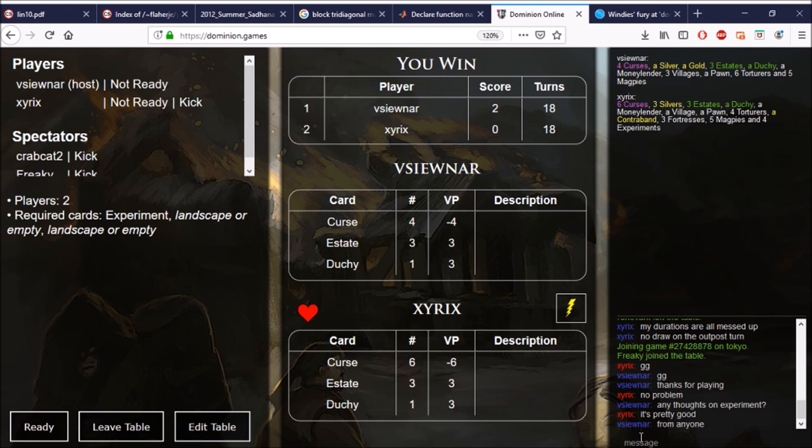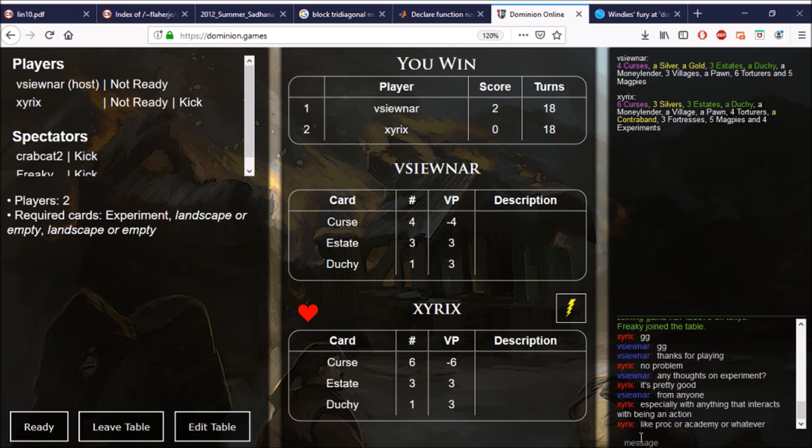In time Experiment is pretty good. He did buy it quite a lot, so did I, especially with anything that interacts with being an action — we saw Quarry before. Academy would give double Villagers for that. We saw Procession — had a nice Procession game. Gainers like Workshop or Armory also take advantage of the double gain listed on Experiment. We saw Talisman, which is cool. We didn't see any pile-outs with Experiments, though I thought it would be very difficult to find such a thing, but I've seen it happen. I've been involved in some of them.